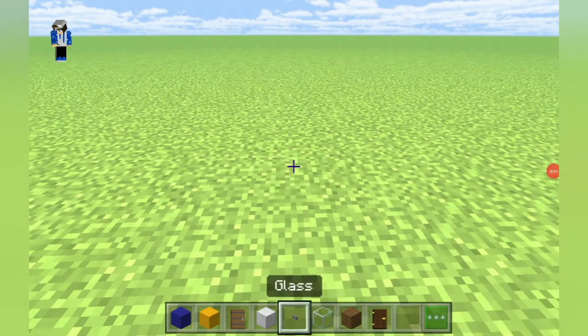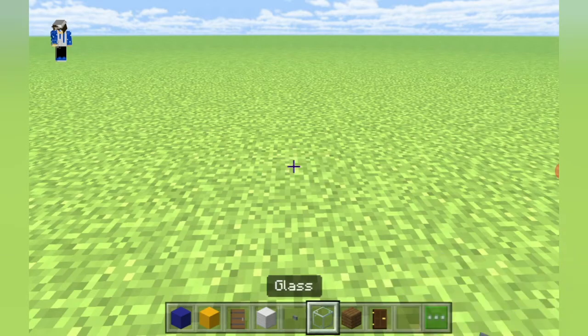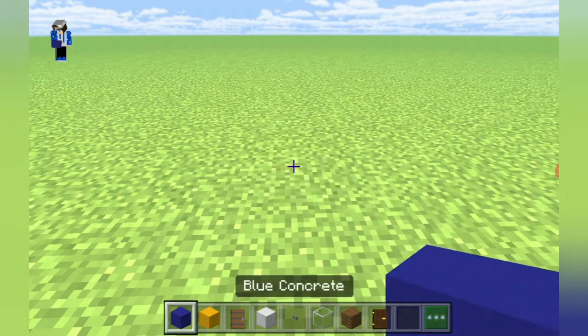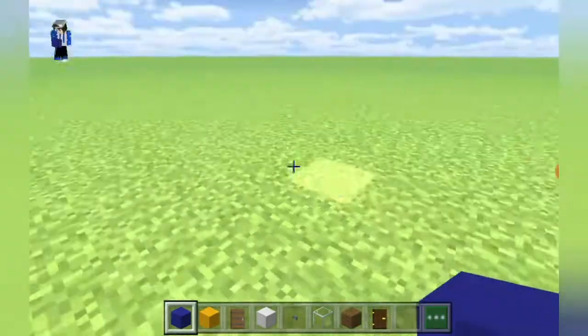To begin your modern IKEA build, here are all the materials you will need. Make sure you grab all of these and then we can begin. Step 1: place a blue concrete then extend it to the left by 5.